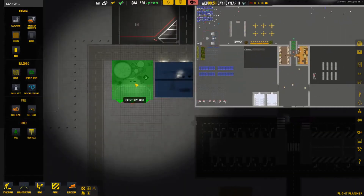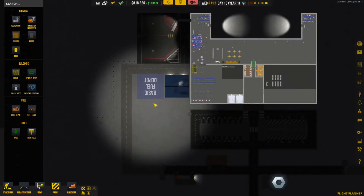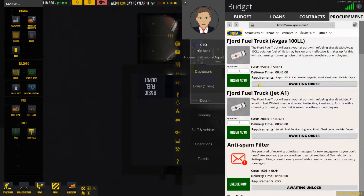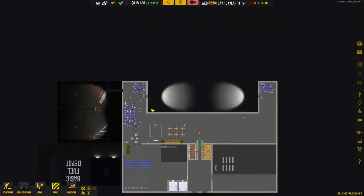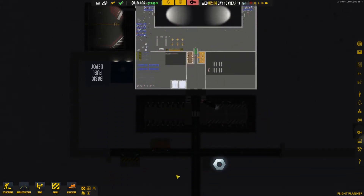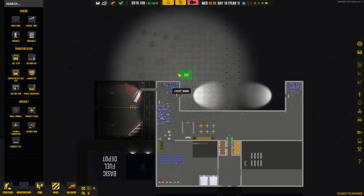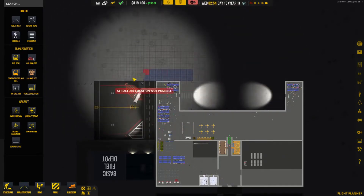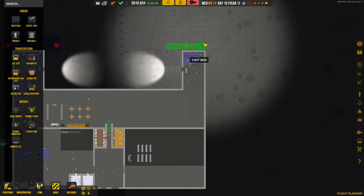If everything is correct we should have the new fuel depot - so we're going to add that one over here. That will give us the option to get the fuel up and running. We should also unlock the fuel truck Jet-A1. One should be enough - order now. So we have one truck that is going to refuel everyone. We also need a service road going up here - that's going to be a problem. We're going to extend this terminal up for more medium flights room.